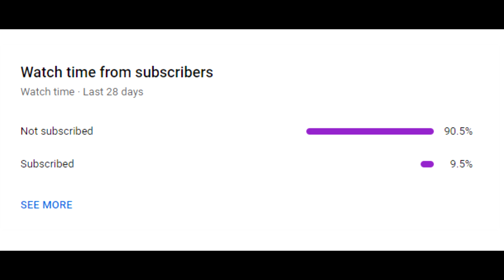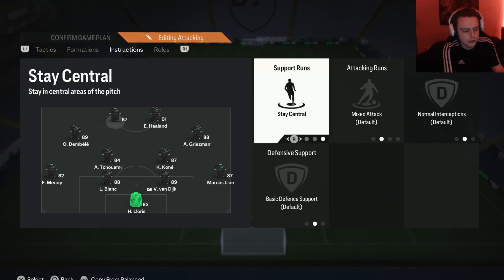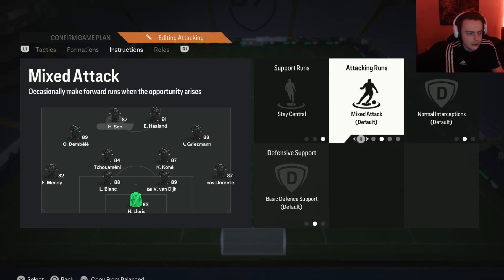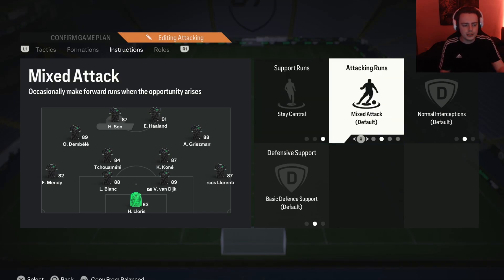Moving on to player instructions. On my more technical striker — in my case the left striker — I have him on stay central and mixed attack. The reason is this player is more technical and can do more on the ball, so you don't always want to limit him to running in behind. Sometimes you want him to come short and retrieve possession, other times you want him to get in behind — so stay central and mixed attack on your more technical striker.